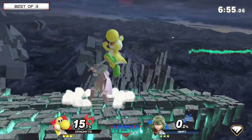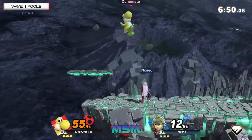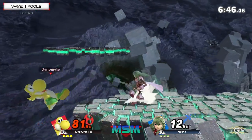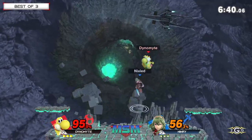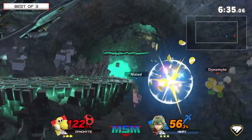And we're here on Northern Caves. Able to get the antire on the drifting forward air there. Ninry's just reacting to the drift-ins now, playing at a further range and pressing buttons up close to stuff Dynamite out of the options he picks. But Dynamite's still able to get in with pretty big openings. I think he could have got triple up air there, but opted for the forward air instead.